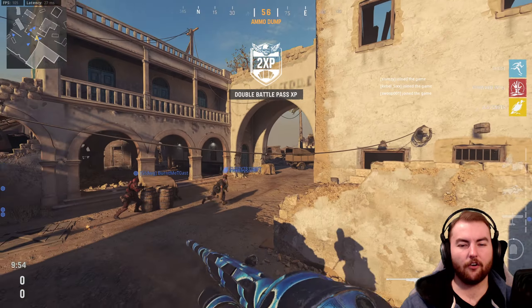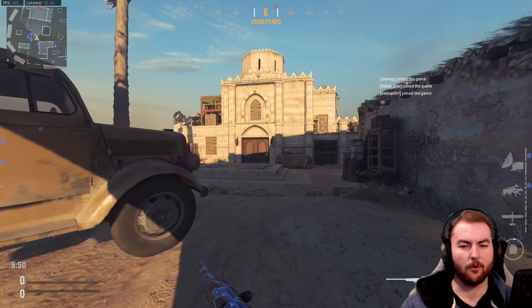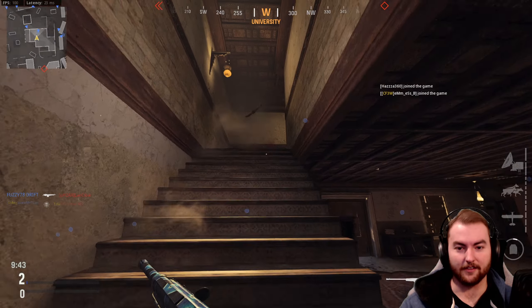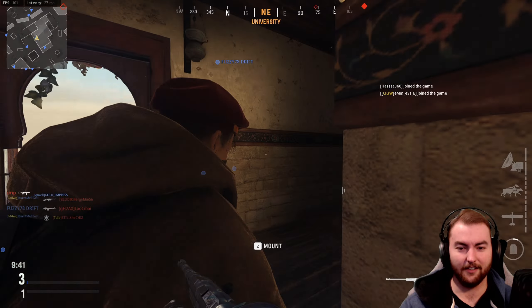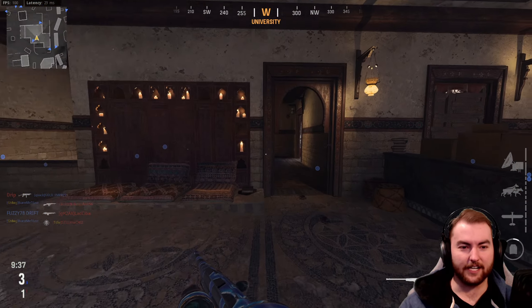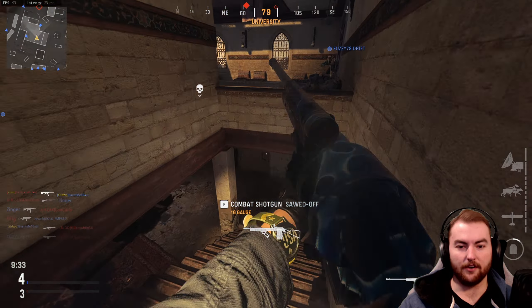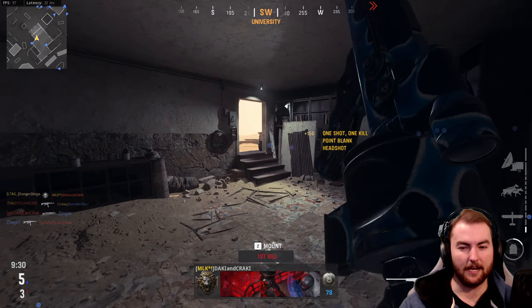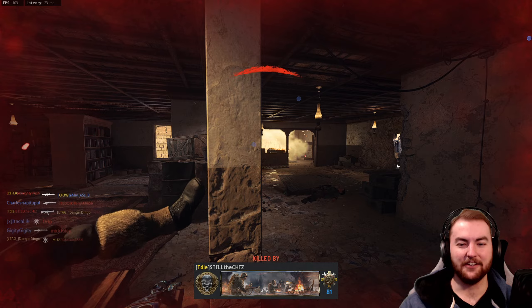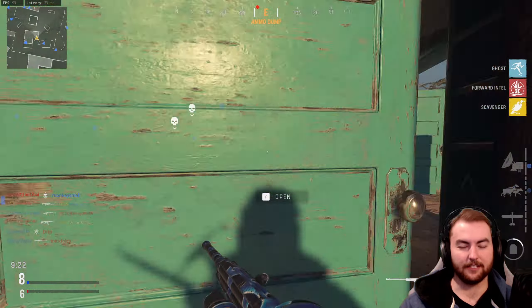Desert Siege is a pretty long range, sort of medium range map for the most part. But there are areas where we can utilize and play to our playstyle. If we play in corridors and close range areas of the map, we should be able to control the middle building, which is the main point we want to look after here. Obviously not standing out in the open waiting to get shot.